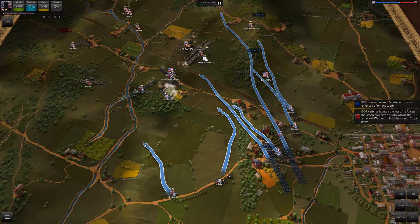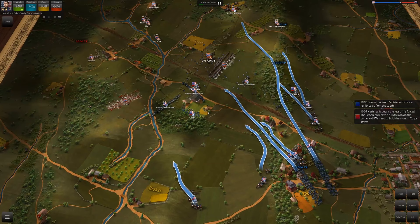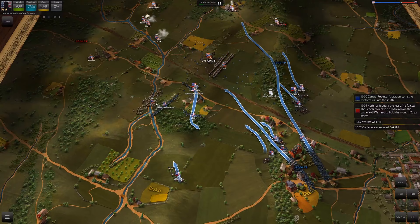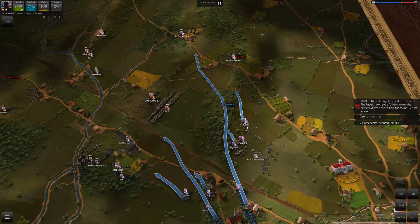I have the Iron Brigade coming in, I have Cutler's Brigade, and I have a bunch of cannons, which is good because I am the Union and Union loves cannons. Artillery might be a little too deadly and muskets sometimes don't feel like they are, but it plays out like a lot of these battles. You don't just have units break instantly — they fight, they might retreat, recover a little, come back.